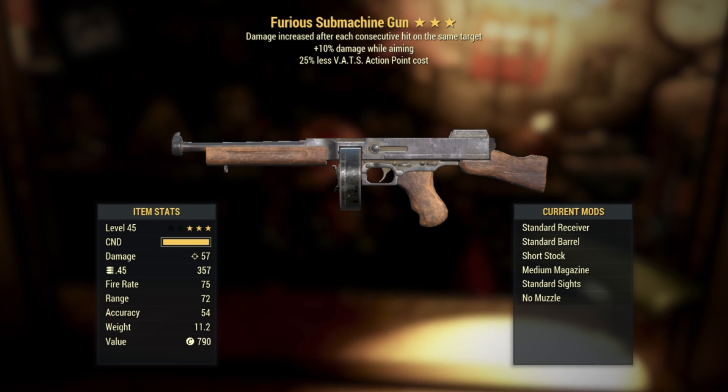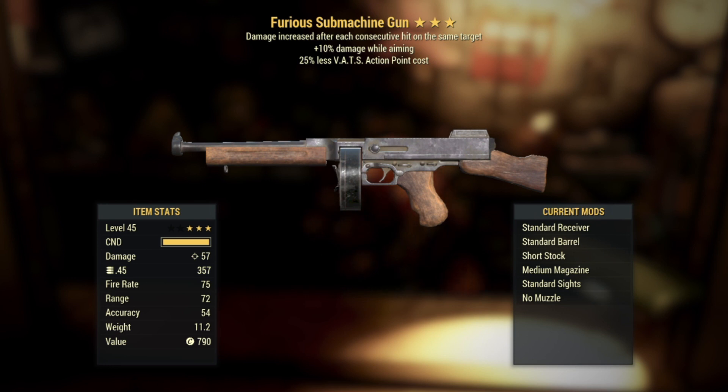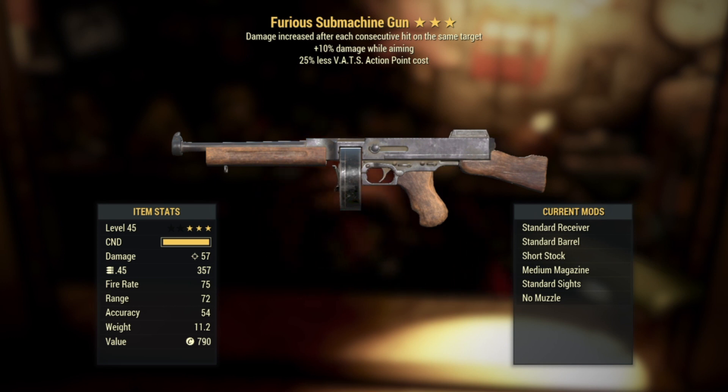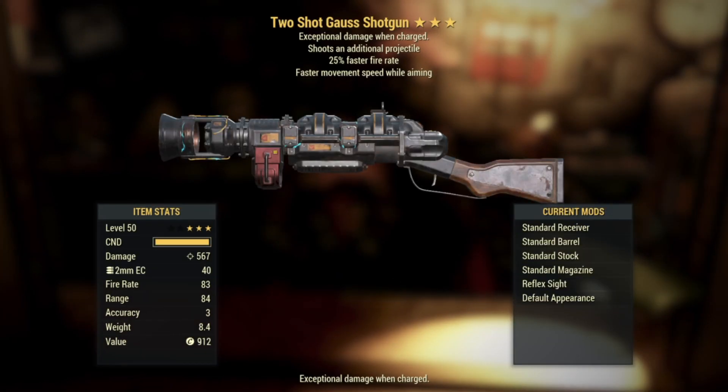Number four — we got a Furious Submachine Gun: damage increased after each consecutive hit on the same target, plus 10 damage while aiming, and then 25% less VATS action point cost. To each their own when it comes to different guns depending on your build, but I love this roll. They must have done something to Furious in the past weeks because I just feel like it's gotten much better to use. Mix it with plus 10 extra damage while aiming and everybody loves 25% less VATS action point cost — that's always a winner.